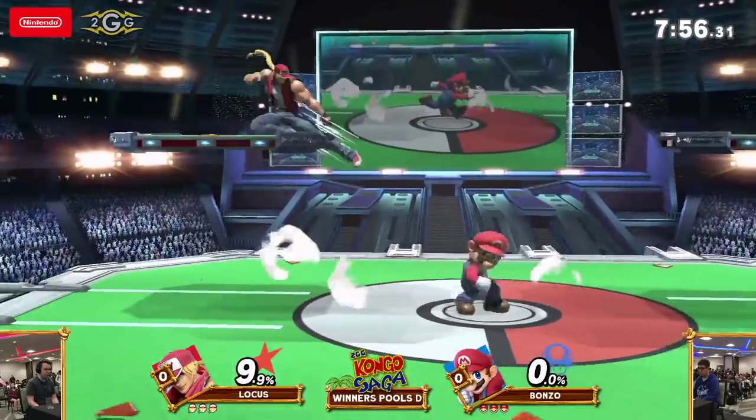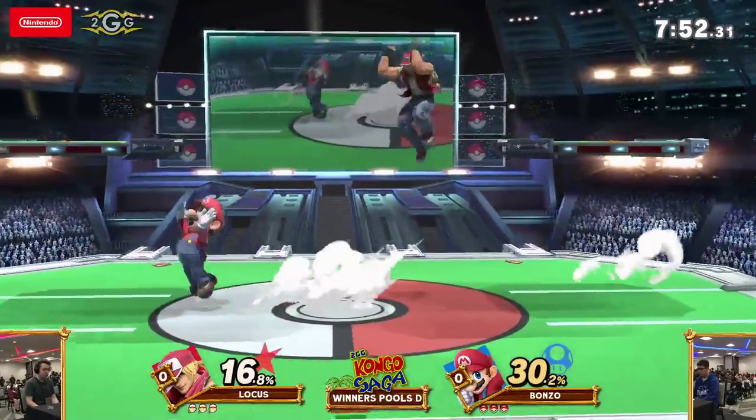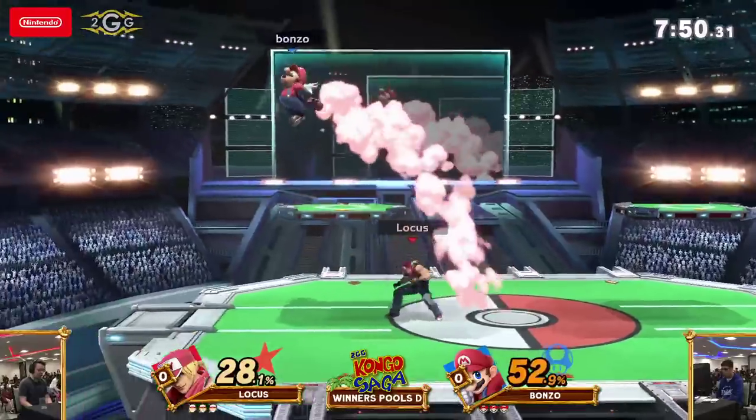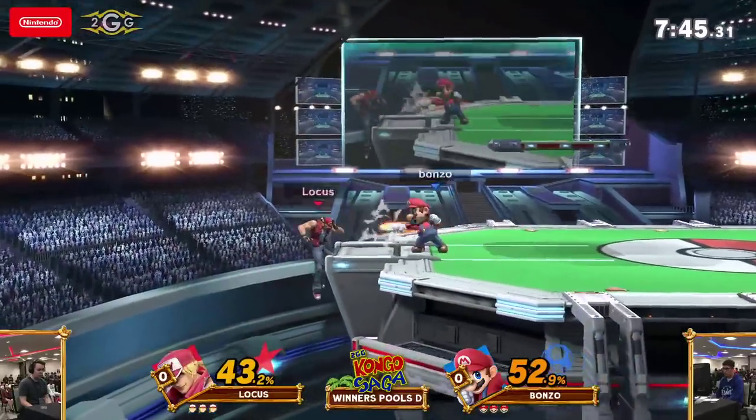Terry's like everyone else when he gets combo'd by Mario — he just gets blown up pretty much. Mario also has really good edgeguarding capabilities, like the F.L.U.D.D. and the cape as well.